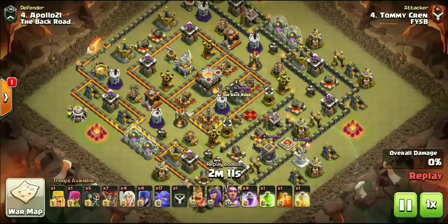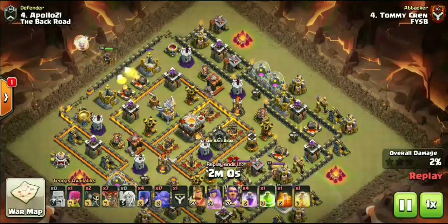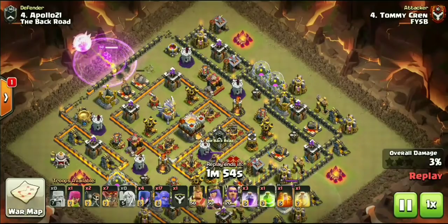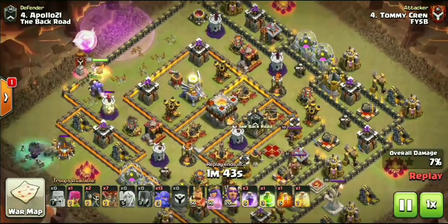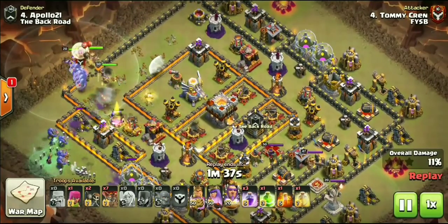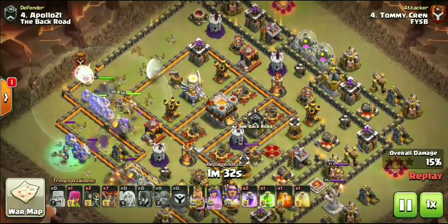This is going to be our last and final attack, coming from none other than Tommy Krenn. Going to be using a Kill Squad - a Queen Walk leading into Bowlers. This is kind of that attack that we have been seeing: the Queen Walk leading into the Bitch style attack. But similar to the attack from the Zoinks, bringing quite a few loons to this attack - something a little bit different, a unique twist to an attack that we've been seeing a lot, wrecking bases.